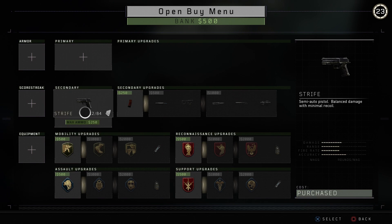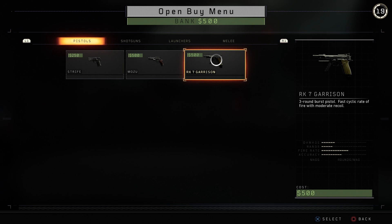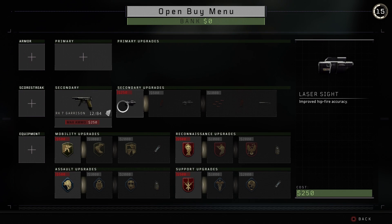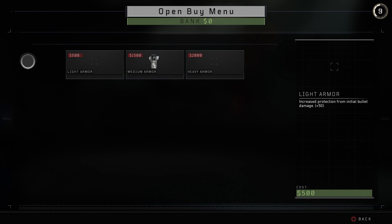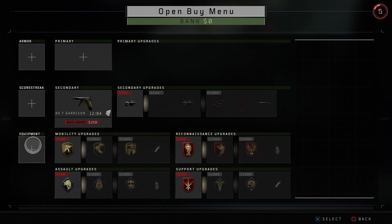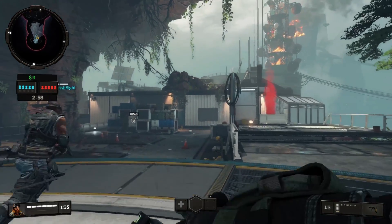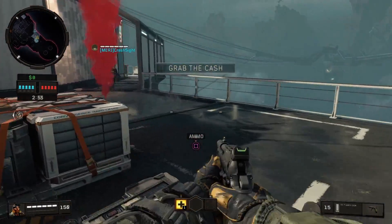Quartermaster is open for business. Stock up. Heist. Locate the cache, then make it to the extraction site.